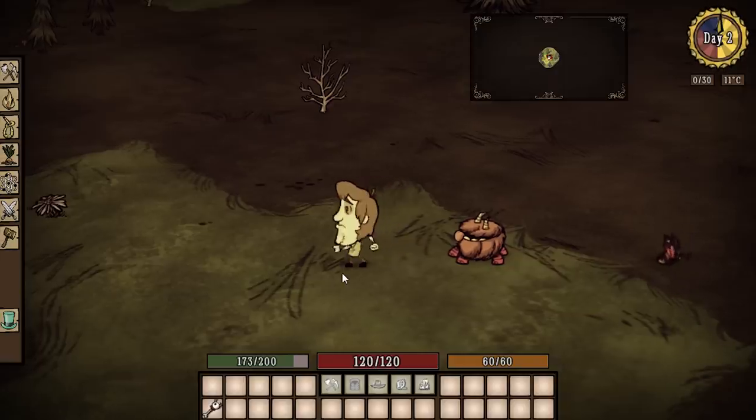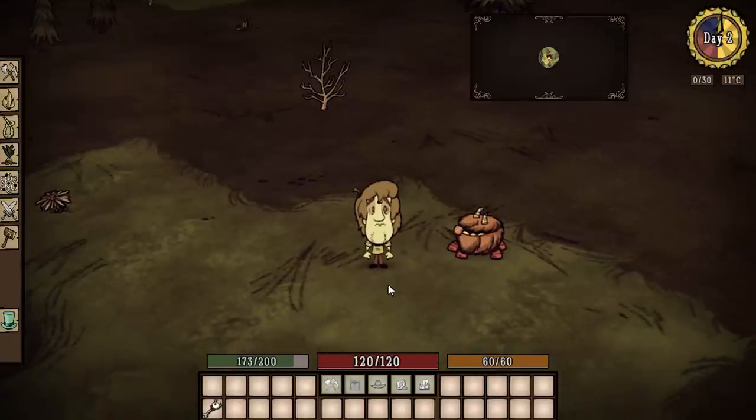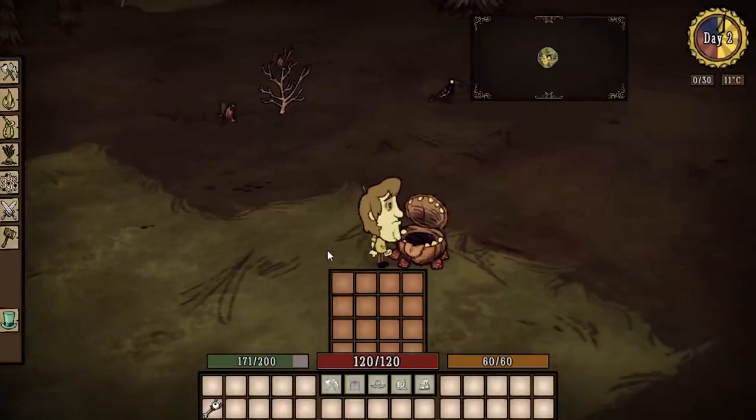Hey everybody, it's your boy Seller Stick. Check this out — today we are Shaggy! That's right, we are Shaggy from the hit TV show Scooby-Doo, and we come equipped with our awesome buddy Chester. This mod is pretty cool, guys. This is Shaggy from Scooby-Doo, and you default with Chester right away — he's pretty awesome.